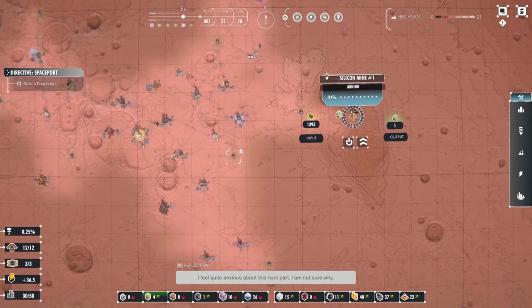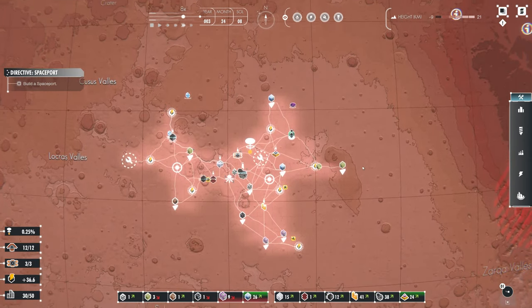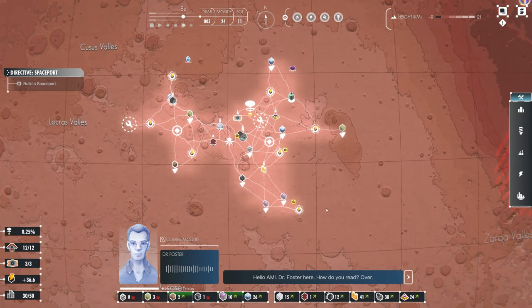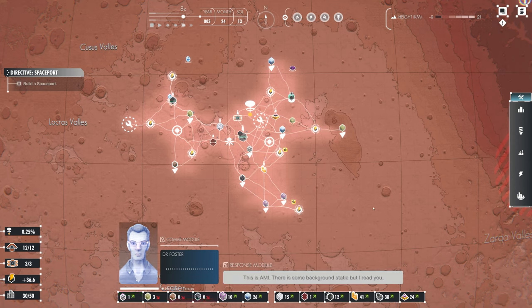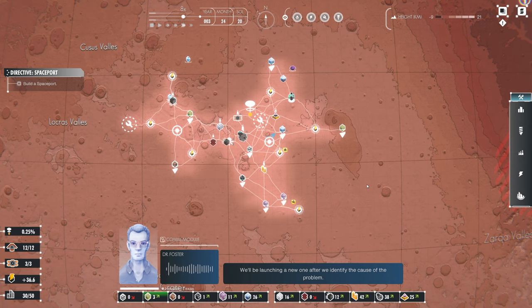The colony is ready — colonists arriving very soon. I feel quite anxious about this next part, I'm not sure why. Probably worried they're going to turn you off. Any new resources? Incoming call — hello Amy, Dr. Foster here. One of our tracking and data relay satellites got crippled — we'll be launching a new one after we identify the cause. Until then we will lose contact whenever Mars or the sun passes between Earth and your satellite.